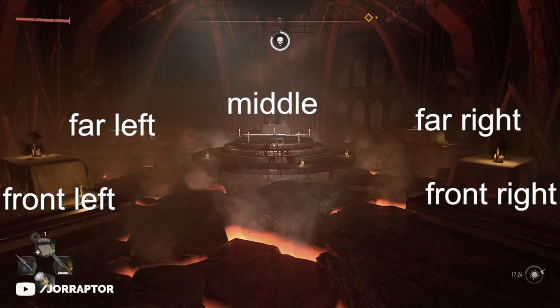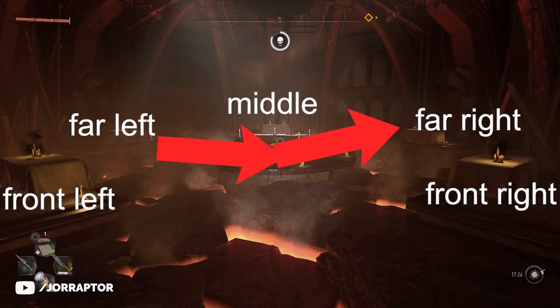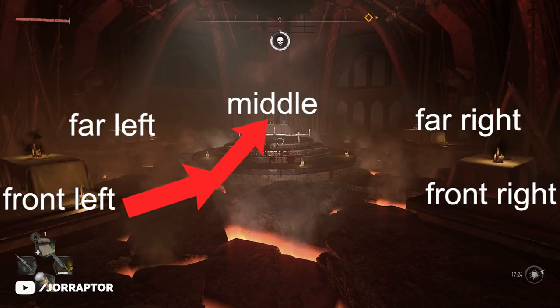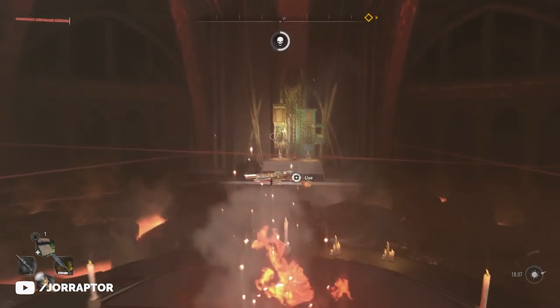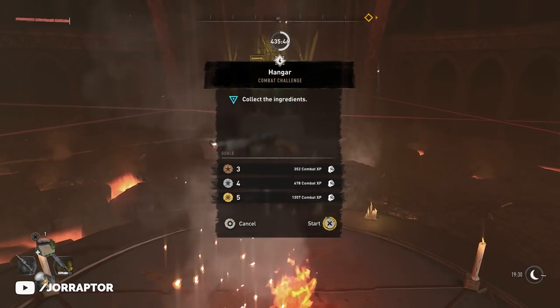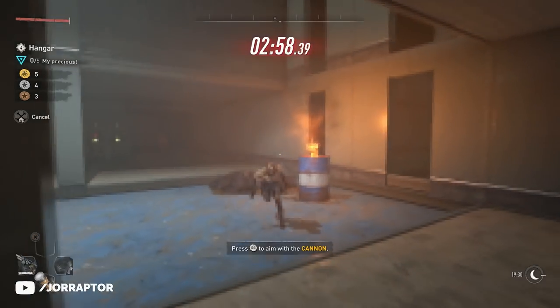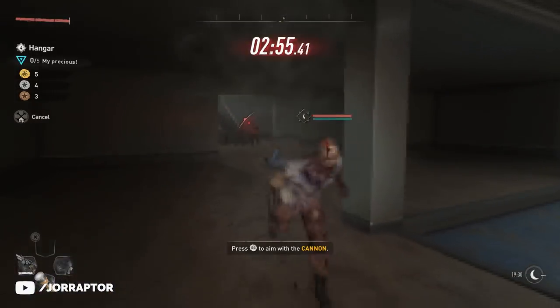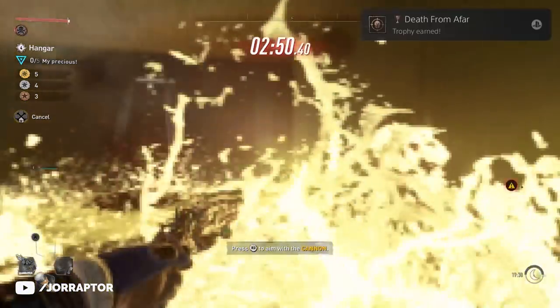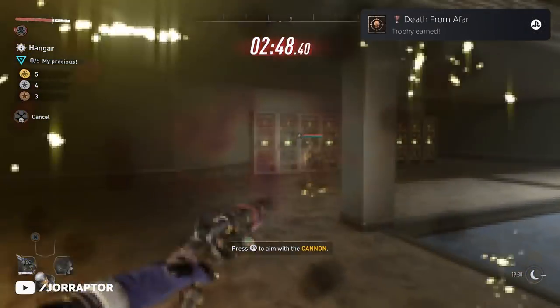Follow this exact sequence: connect front right to far left, far left to far right, far right to front left, front left to middle, and then middle back to front right. If done correctly, a shotgun will appear in the middle of the room, which you can use to activate the Doom combat challenge. This one is absolutely crazy — even crazier than the one that has you flying around on a broomstick — as it shifts the whole game to a more pixelated look, the music changes, and it gives you a shotgun with infinite ammo to blast zombies with.